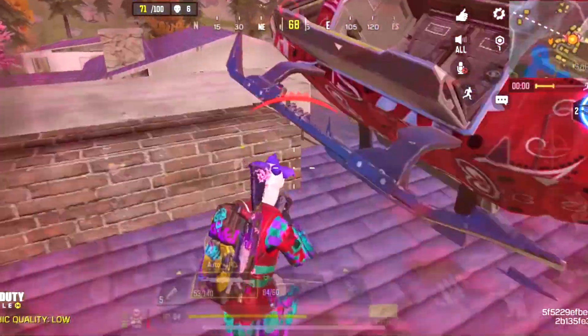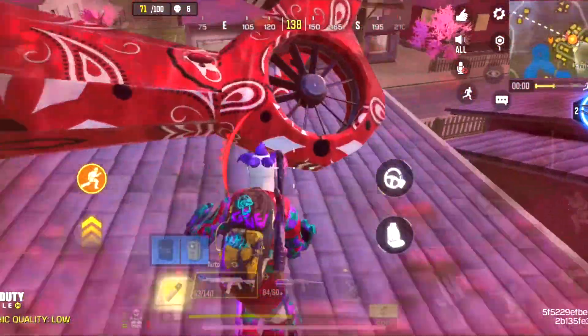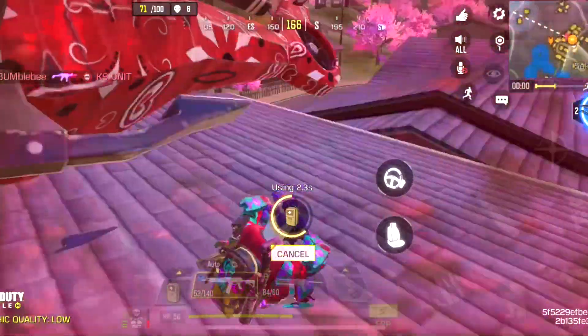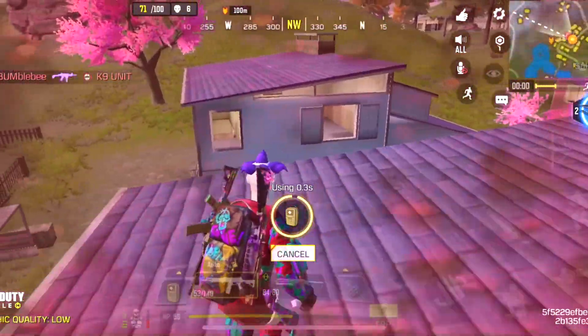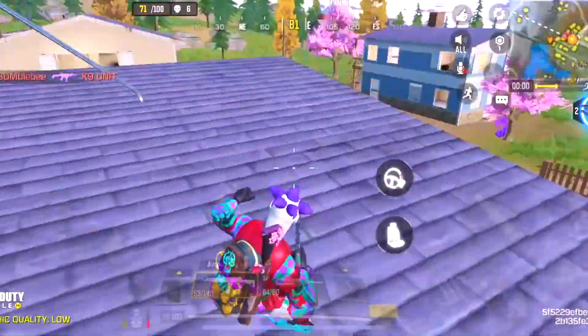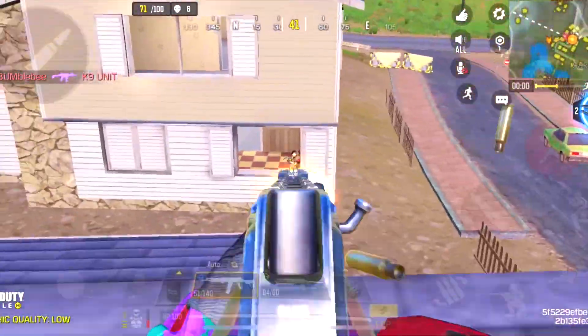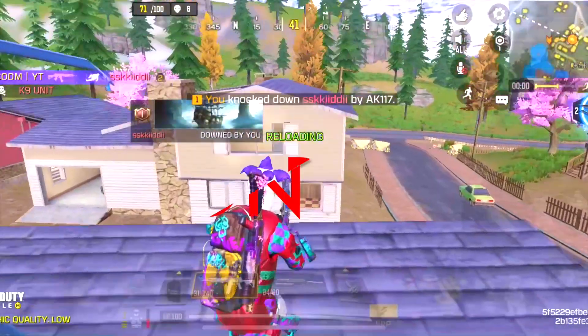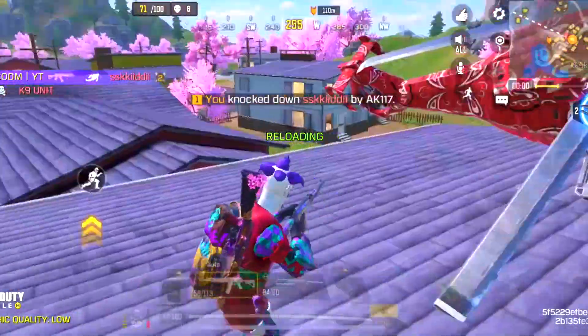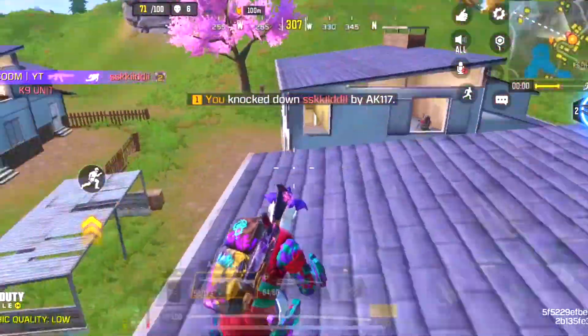This could have been my end if the enemy had good accuracy. Now I know where he is, it's easy for me to reposition and kill him. Always reposition — never stay in the same spot. Try to flank as much as you can; that gives the enemy no idea how to approach you.